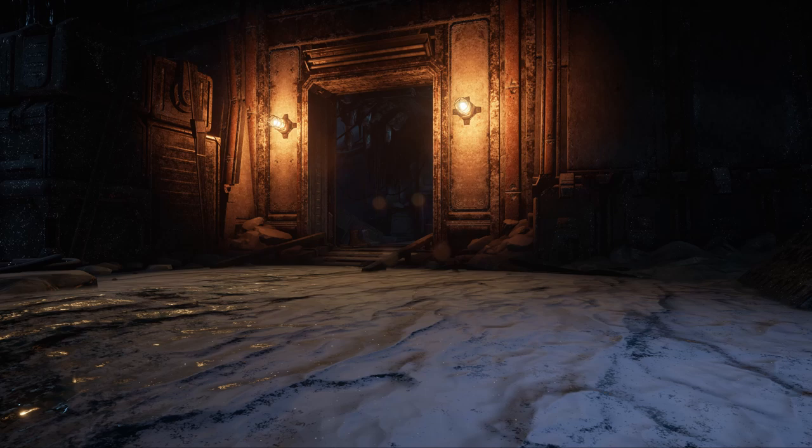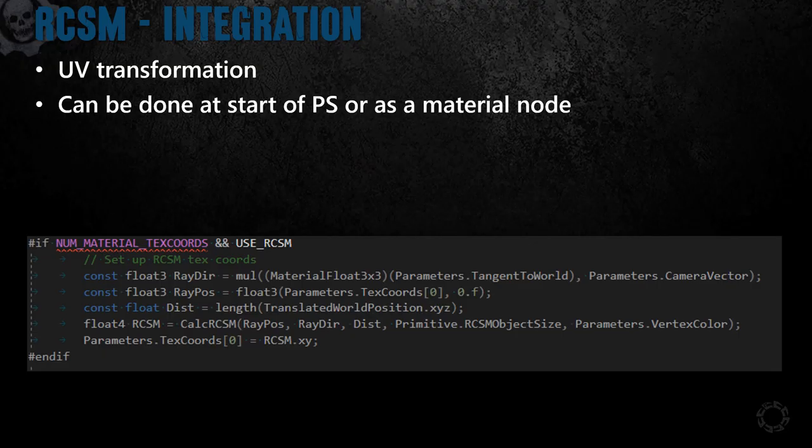And here's a more drastic example from one of our ice levels, first with RCSM off and then on. Integration of relaxed cone step mapping is pretty straightforward. We hard-coded this to only alter UV zero, but this could be applied to any UVs. Since the inputs are isolated and the only side effects are a transformation of the UVs, you can drop this RCSM code into the start of a pixel shader, or make this a node that can be inserted into any material graph. We've purposefully left out the implementation of CalcRCSM because it was from GPU Gems 3. Also, this initial implementation doesn't do anything extra for self-shadowing, but the transform of UVs alters the normals, so the lighting remains consistent.